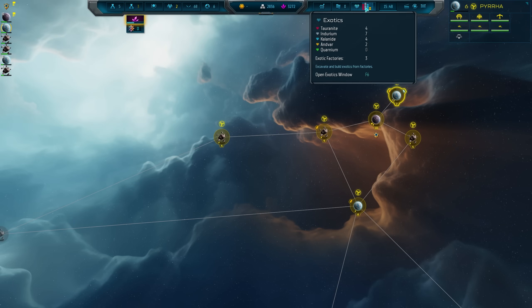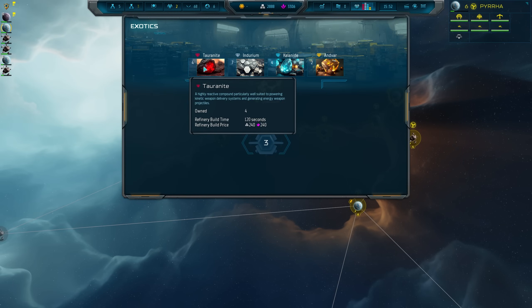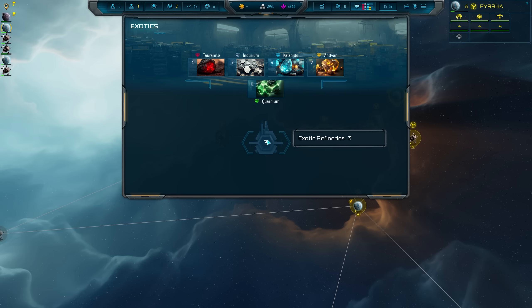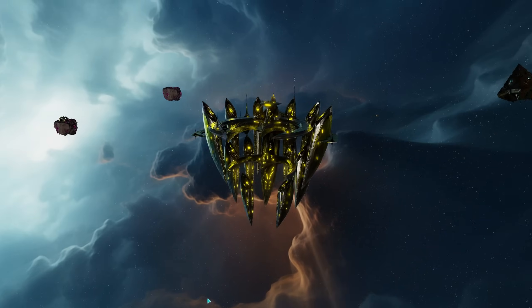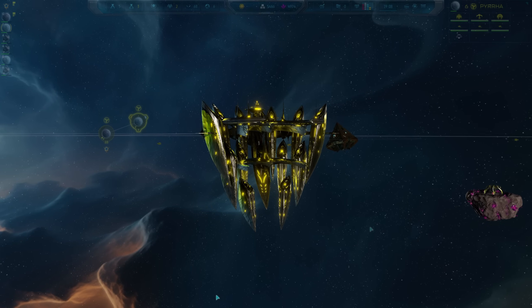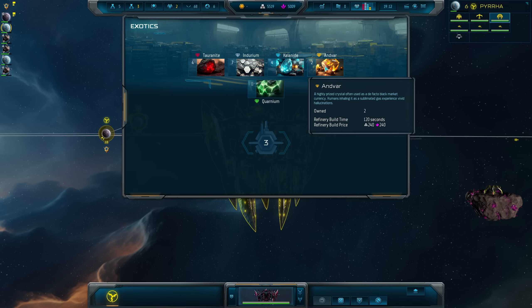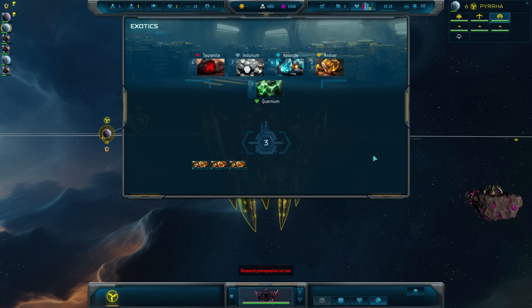Sins of a Solar Empire 2 introduces a series of brand new resources called Exotics, representing very rare and difficult to obtain materials that are used to access the most advanced technologies, the most powerful warships, and some very exciting planet, capital ship and Titan items. Exotics are manufactured in specialist orbital factories, and because of their great scarcity and the difficulty involved in their fabrication, they are slow and expensive to produce. There are five different Exotics available in Sins 2, with the fifth material, Quornium, requiring very advanced technology to create.